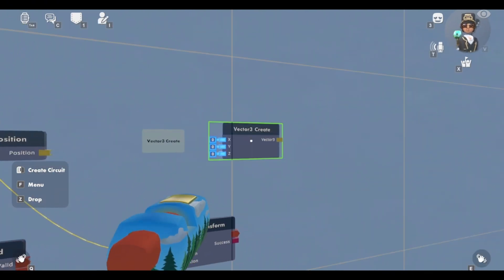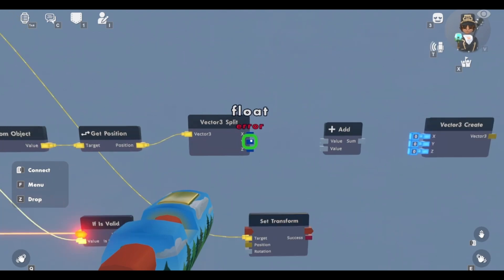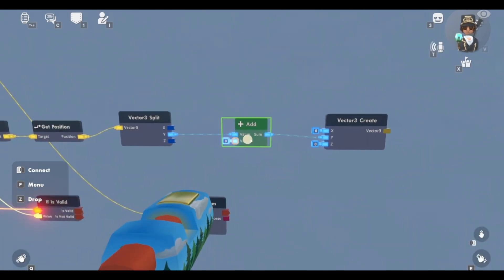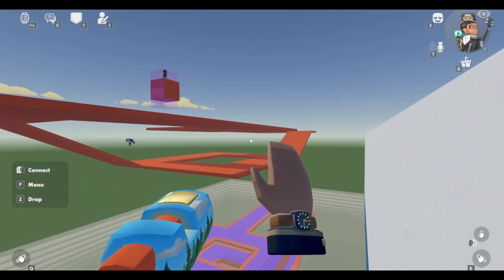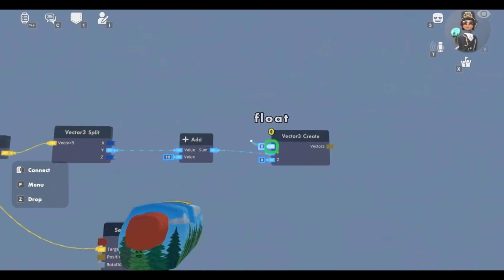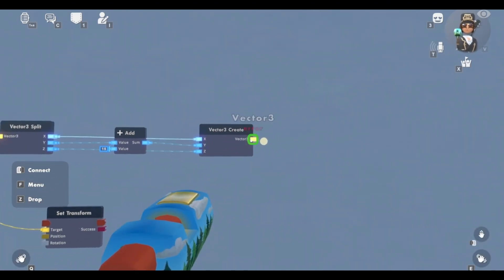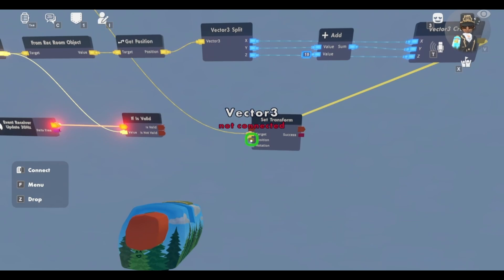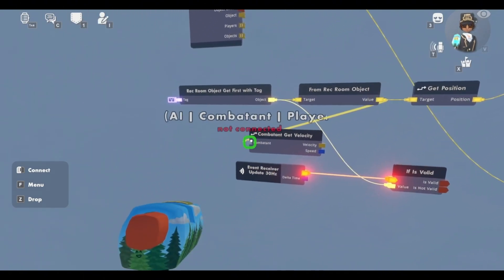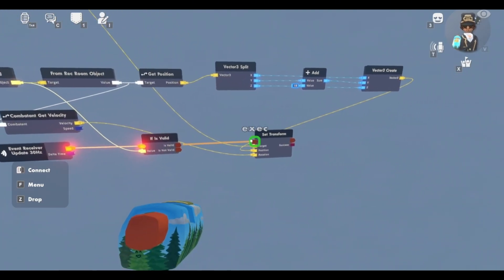Then get a vector 3 create and a vector 3 split, and get an add chip. Connect up this vector 3 split to the get position. Now connect up the Y right here to the top of the add, and the sum to the Y on the vector 3 create. Now this add chip is going to depend on how high you've made this map from your bottom map — just give it a guess, I'm going to do like 15 for now. Now connect the X on the vector 3 create to the X on the vector 3 split, same with the Z. Connect up the vector 3 to the position of the set transform. Then get a combatant get velocity, connect the from record object to the combatant, then connect the velocity to the rotation on the set transform. Also connect the is valid to the set transform.